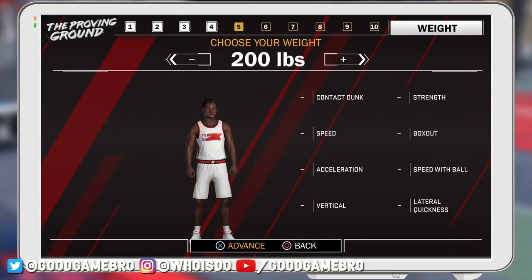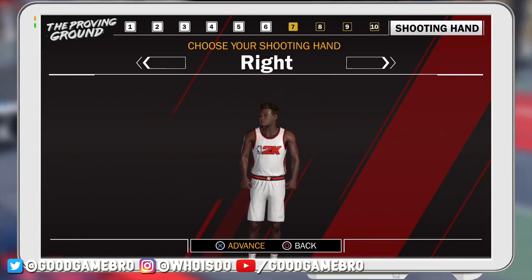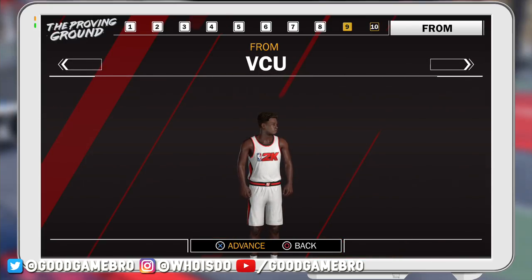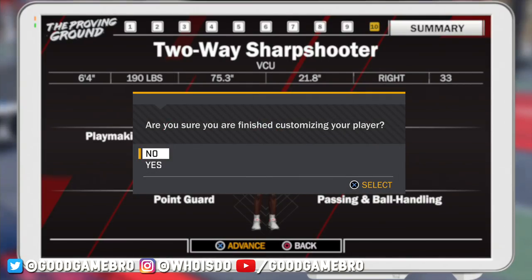For your wingspan, that's going to alter your attributes as well. And for your weight, the higher your weight is, the bigger your strength and box out. The lower your weight, the better your speed. I'm going to be a right-handed point guard. I decided on number 33 for this one. We're going to be from VCU, my home state of Virginia. There's a quick look at everything I chose for my player.